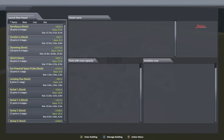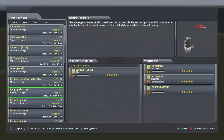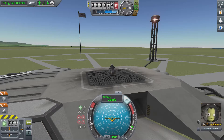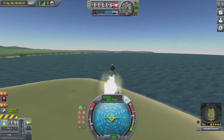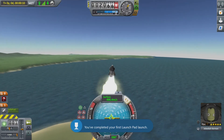All we need to do is launch our first vessel. The most efficient way to get this achievement is to go straight to the launch pad and select the Jumping Flea rocket. As soon as the launch pad loads up, hit the A button making sure that cursor mode is disabled. The solid fuel booster will begin to burn and the vessel will lift itself off the launch pad.